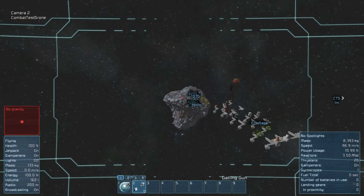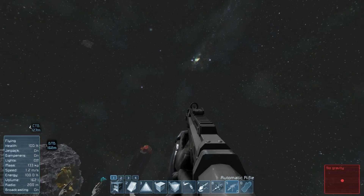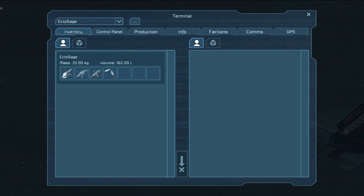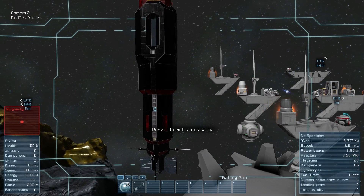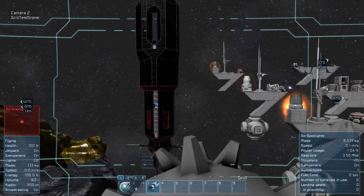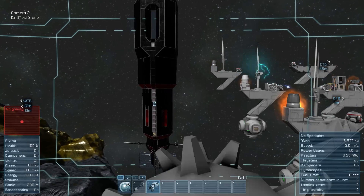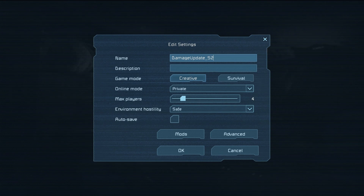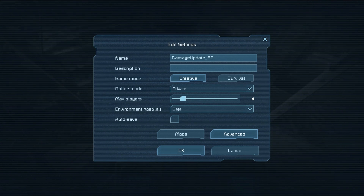Now you might be asking why there are all these other drones here. Well, they're actually there to show the drills, because drills have a shaking effect added back in. If you remember, they used to have a shaking when you turned them on. At some point they removed that, but they've gone ahead and added it back in now as an option. If you go into your edit world settings, you can find it and toggle it on. All your old worlds will have it automatically shut off, but any new world you create will naturally have it turned on unless you go ahead and turn it off.